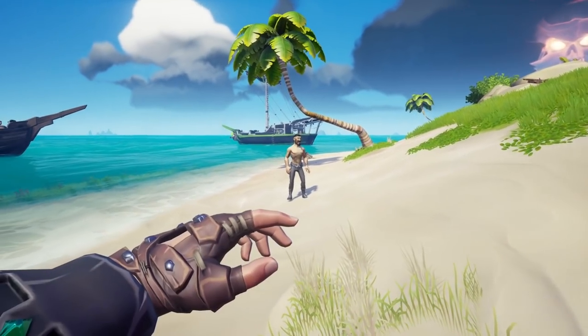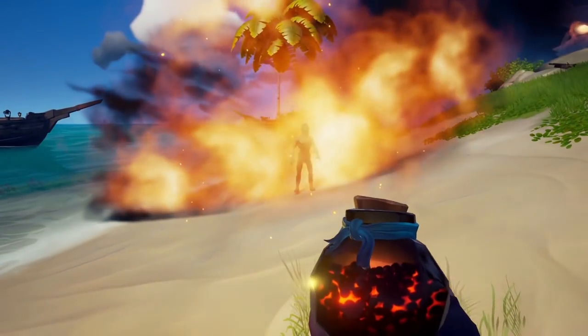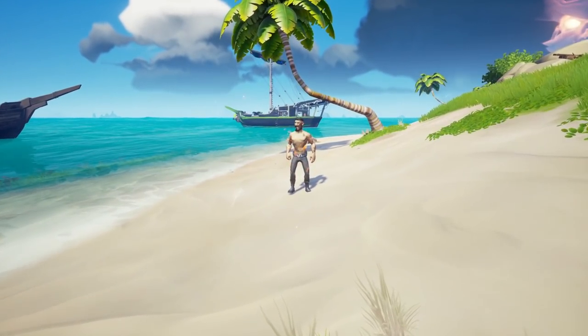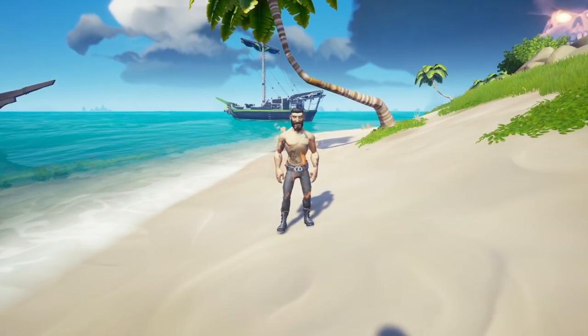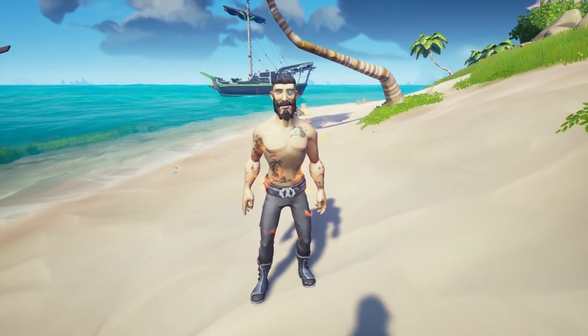Firebombs are the other currently throwable item and are insanely useful when it comes to bringing down a ship that is chasing you, setting pirates on fire, etc. They do damage over time and can save you in a fight. Just be careful not to set yourself on fire.